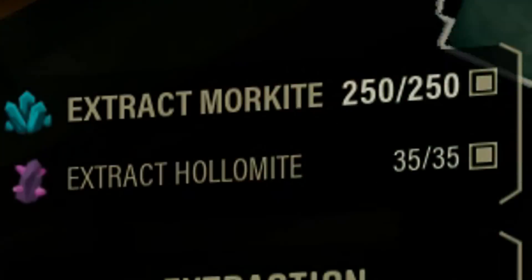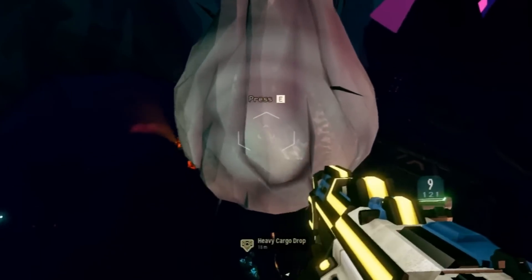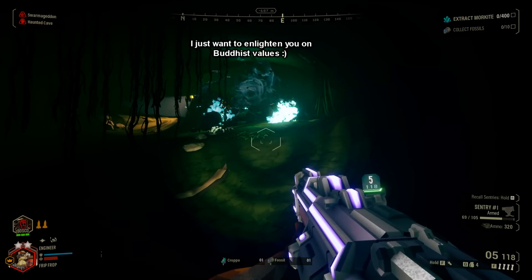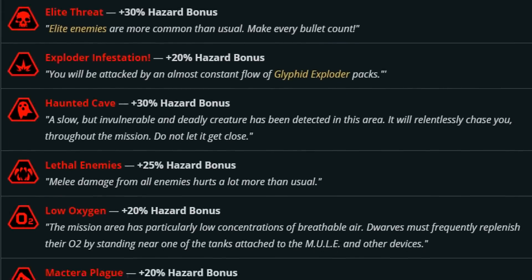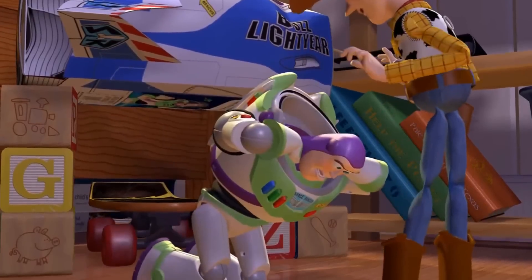Secondary objectives are also a thing if you'd like to bolster your dwarven wealth, but they aren't mandatory. And seeing as one of the secondary objectives is to collect cavern testicles, I don't think they should be. There's also a ton of range in the mutators available, from your bug-murdering karmic debt slowly crawling towards you forever, or just free money. For players looking to spice things up a bit, choosing a mission with modifiers is a step in the right direction. Since there are around 20 of them, I don't think I'll be going into detail, but I can safely say that the majority of modifiers are a good time.